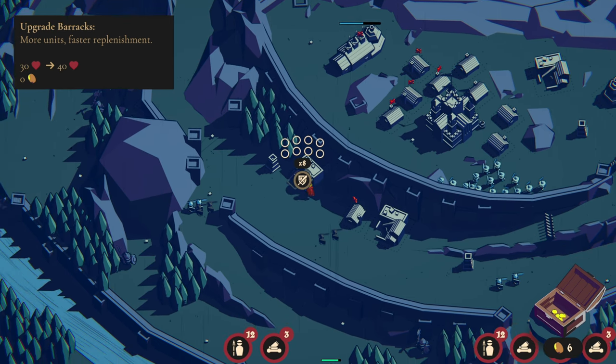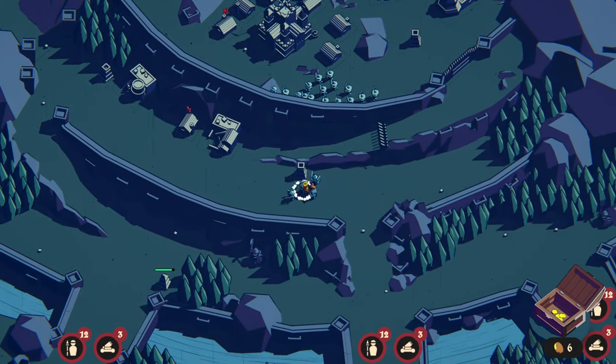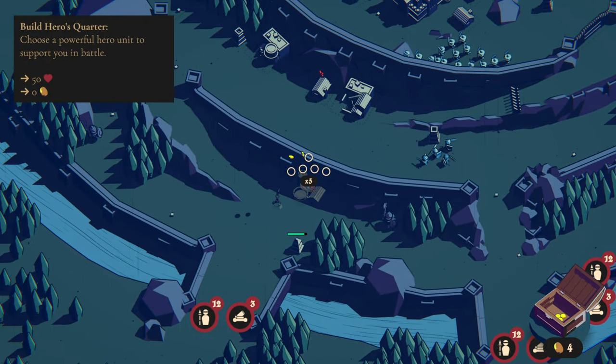Let me go ahead and gather these guys up and move them over. Where is the other barracks? I know there are other spots. Wait — that is a hero spot. Do I want a hero? I kind of want a hero.